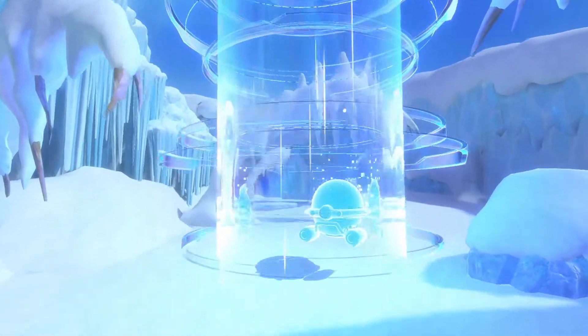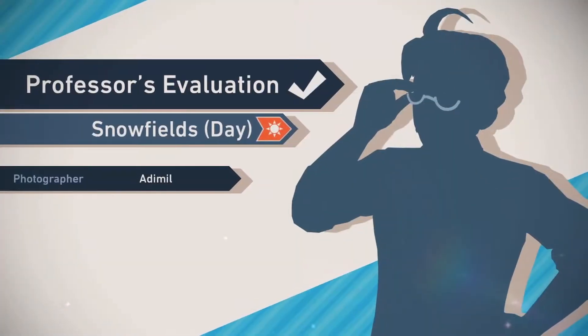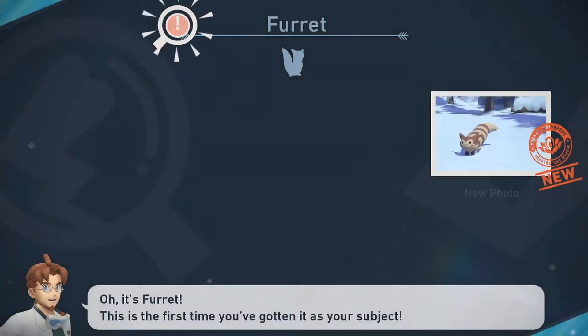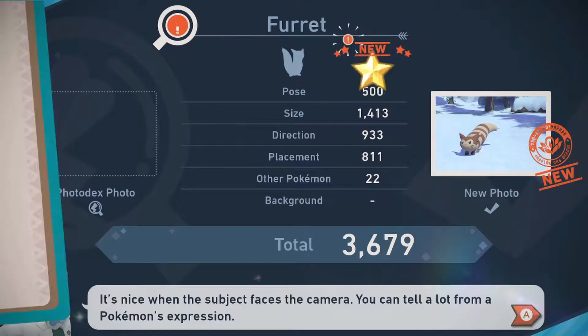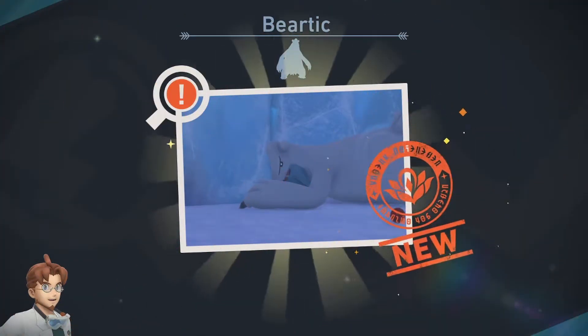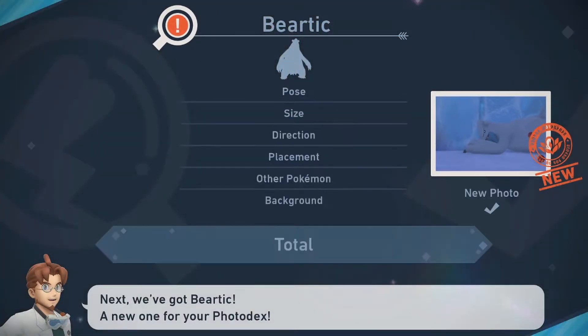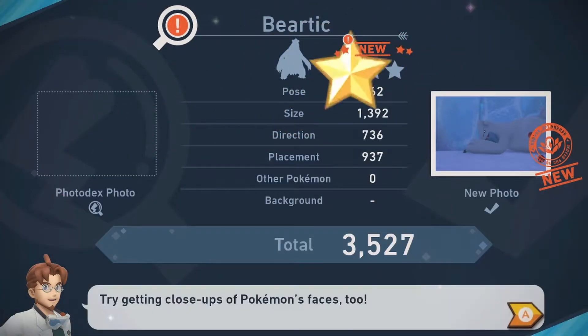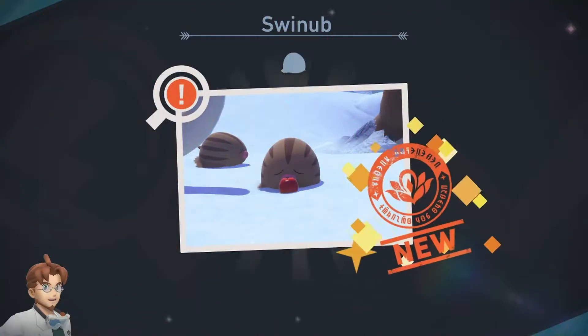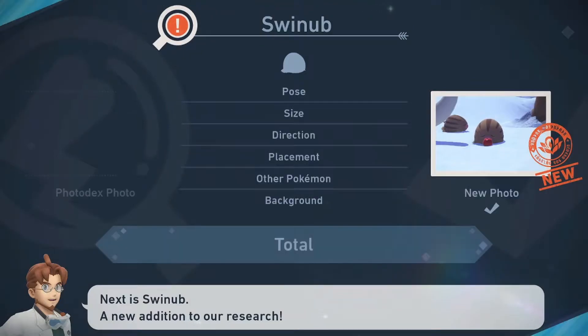That was a really cool level. Let's do this. New Furret — not that good because it's not in the center, but it's still gold. This is a nice Beartic — I kind of woke him up and snapped it right when he woke up. Gold. This is a really cute Swinub. I don't think it's that big, but only gold.